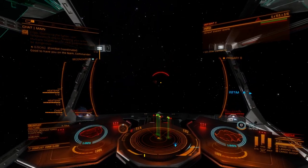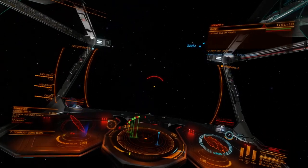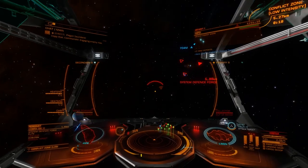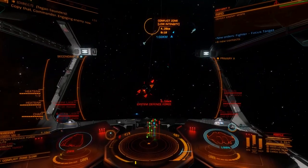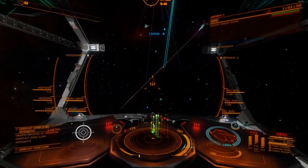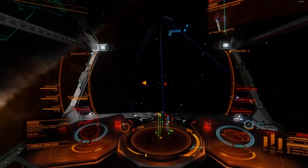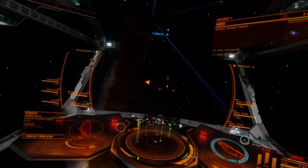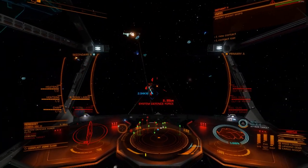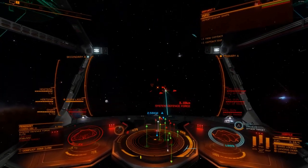I've just dropped into the conflict zone. In a second the comms will come up asking me which faction I want to fight for — that's in the top left. Now I'm trying to pick the first targets, the weakest targets. There's a likely candidate — he's elite, but he's got no shields. I'm not scared of that. It's just a cobra, after all.